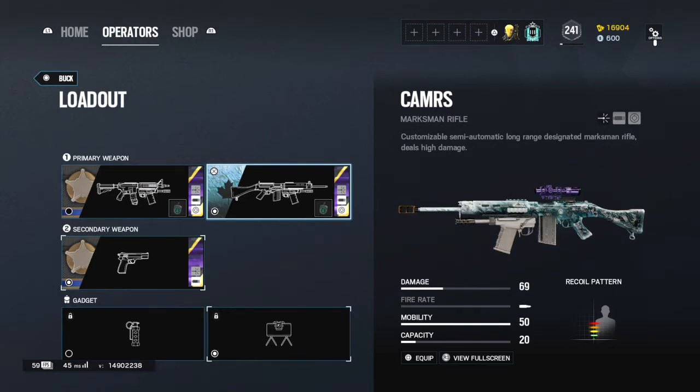Look at the stats. Damage: 69. That's literally a two-shot. I'm not 100% sure where the drop-off range is, but ruins to coastline windows, you can get an easy two-shot kill. Its damage is consistent, so you can get a two-shot kill almost every single time. The time to kill somebody can literally be as fast as you pull the trigger — however fast your trigger finger is, if you hit your shots, it's going to be an easy kill.